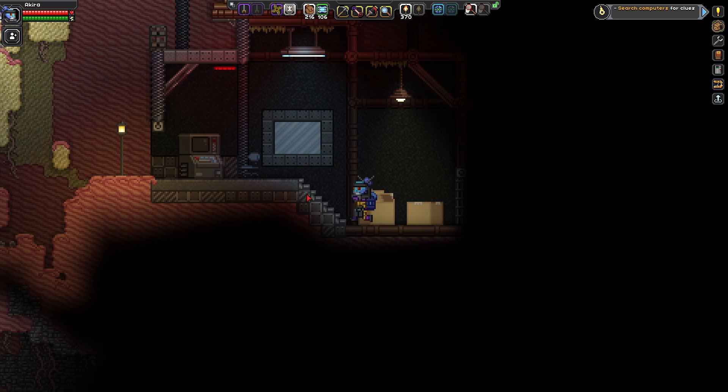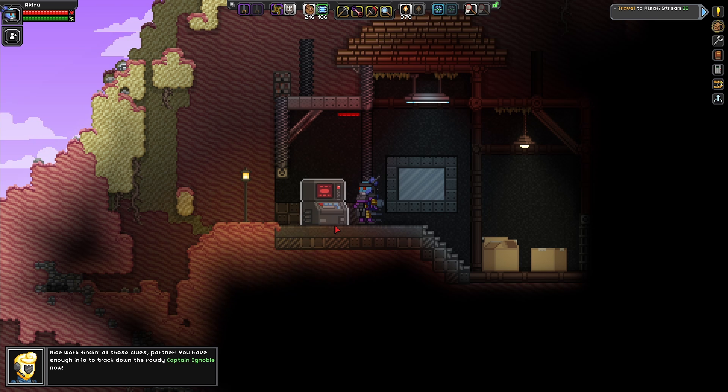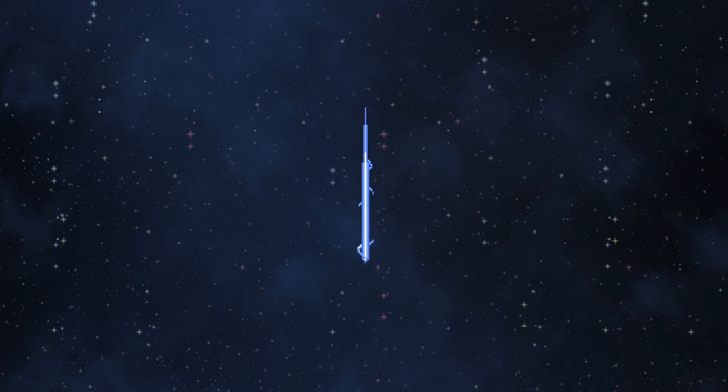I almost forgot to turn on the computer — 'Captain Ignoble is located on planet Al Safi Stream 2.' 'Nice work finding all these clues, partner — you have enough info to track down the rowdy Captain Ignoble now.' That is pretty awesome. Let's go ahead and beam back up to the ship and head down to Al Safi Stream 2.